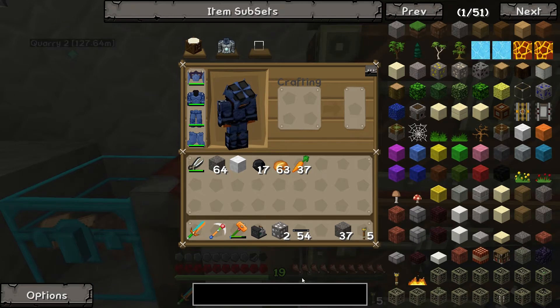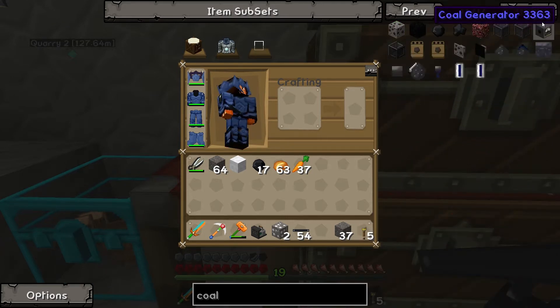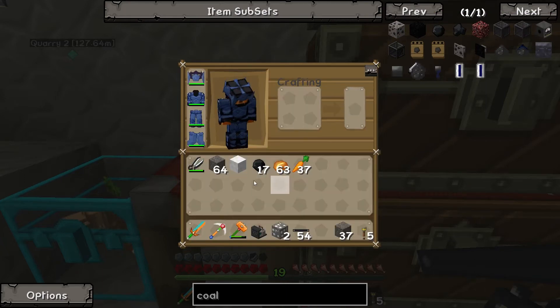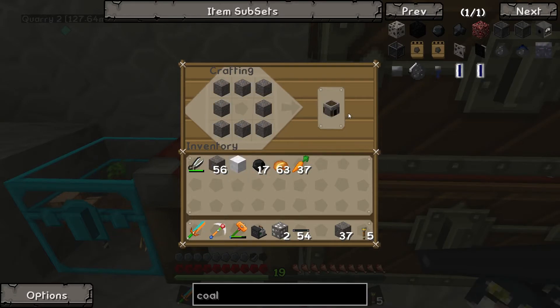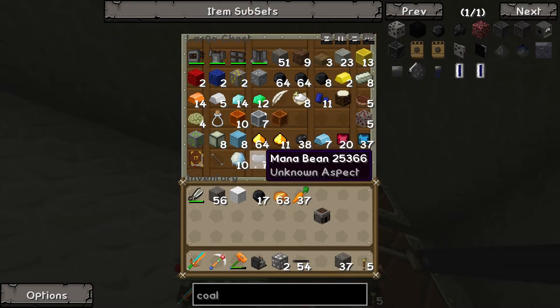I've got a bit more room to play with for my machines now. The first step I need to do is make my little coal generator. The coal generator needs two iron, three copper, a furnace — which I can make with my cobblestone — and it needs a wire. One furnace, and I want it up here.